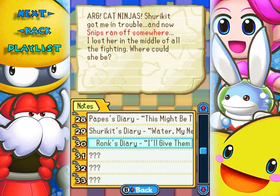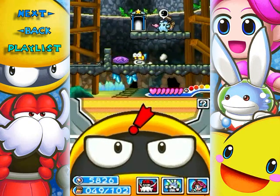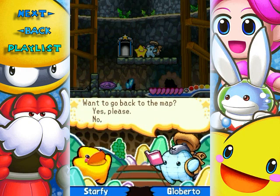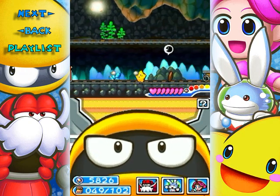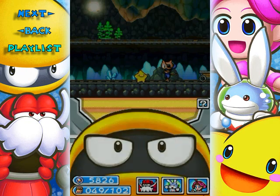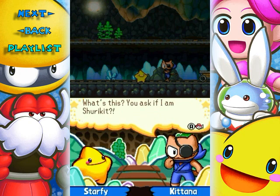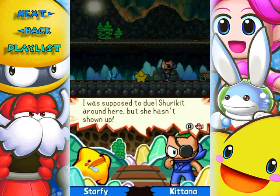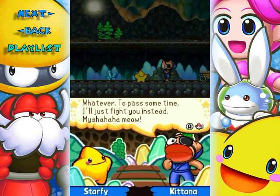It got me in trouble. Wrong voice. And now Snip's run off somewhere. I lost her in the middle of the fight. Where could she be? It's not Shuriket — it's Kitana. It's obviously a pun on Kitana's sword. A trick of the eye, perhaps. Your faces seem familiar. What's this? You ask if I am Shuriket? How dare you? My name is Kitana. I am Shuriket's greatest rival. I was supposed to duel Shuriket around here, but she hasn't shown up. Maybe she got scared and ran for home. Meow. Whatever.